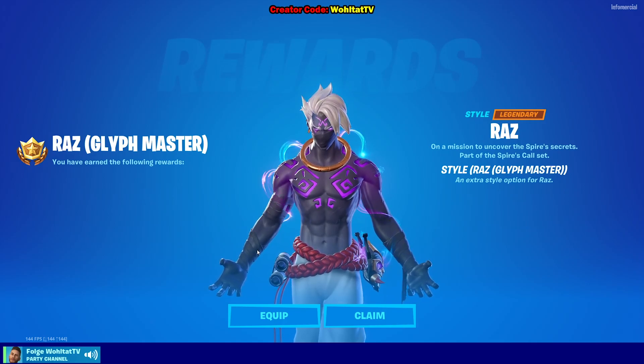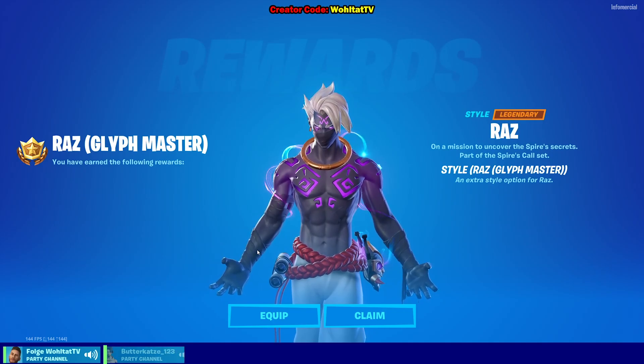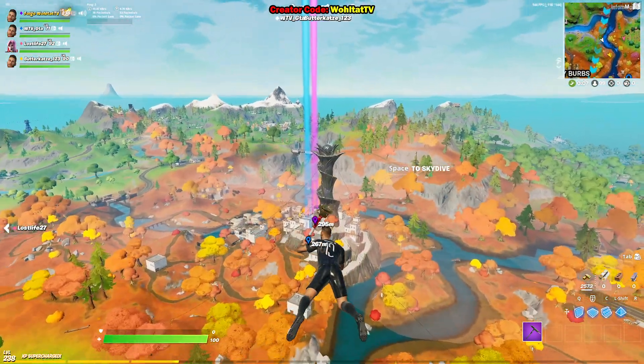Okay guys, we did it — we unlocked the Glyphmaster Ra's skin. Just eliminate Ra's and pick up the amulet and you get this skin. Defeat Glyphmaster Ra's and collect the Spire artifact.